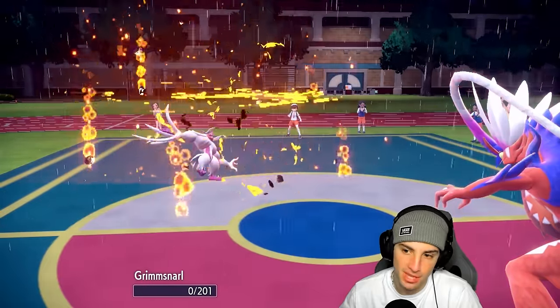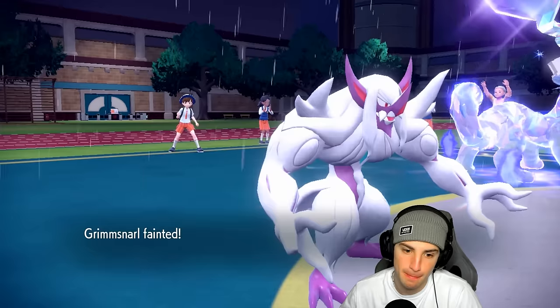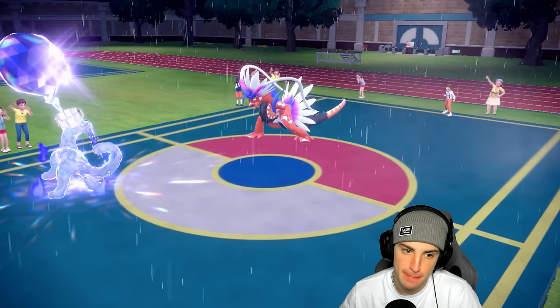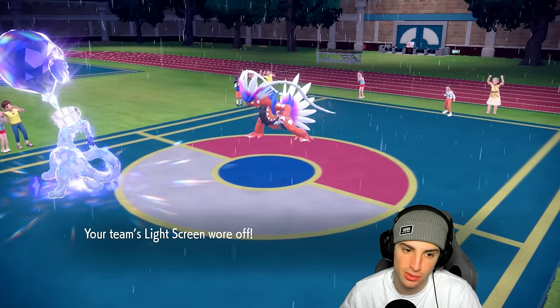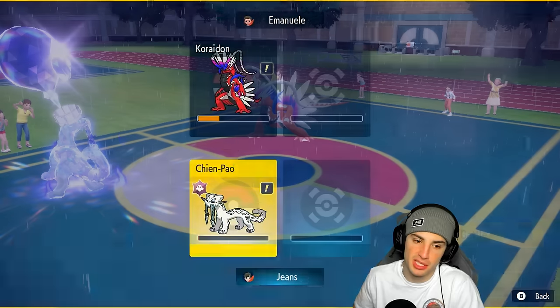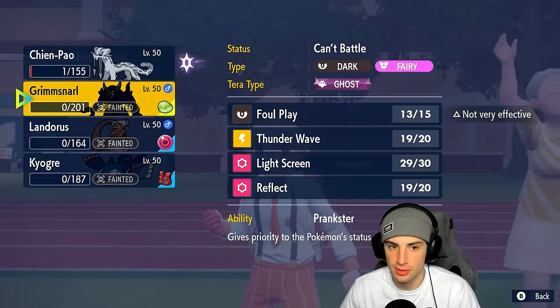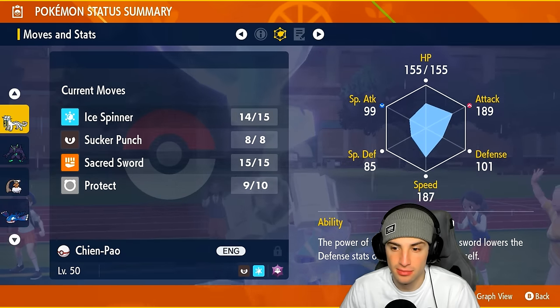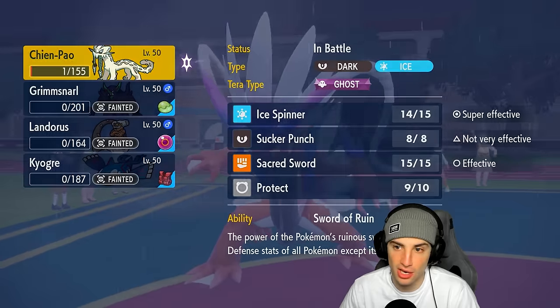I'm going to protect Shen Pao this turn since I think they're attacking it, and just Thunder Wave Koraidon to slow it down. The one thing I don't want is to miss the Thunder Wave and lose Shen Pao. We miss the Thunder Wave and Koraidon KOs Shen Pao — and Grimmsnarl too. We just lost this match. Unless Sucker Punch KOs, but Koraidon outspeed Shen Pao and protects.